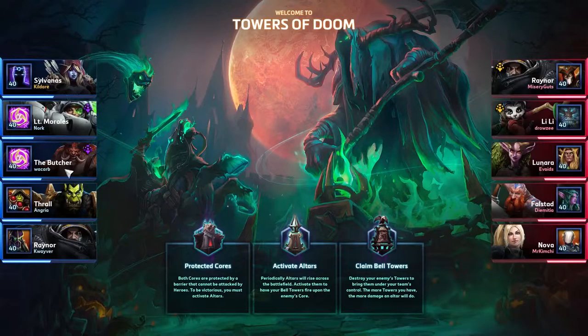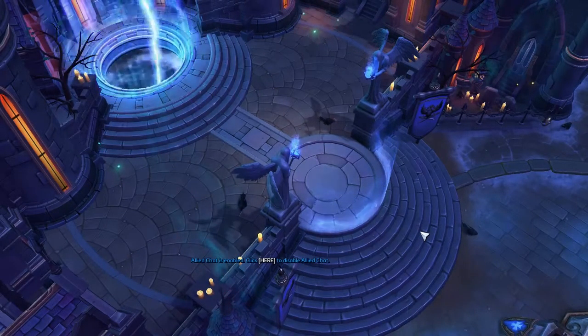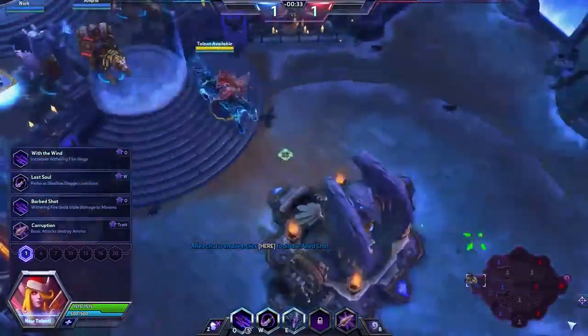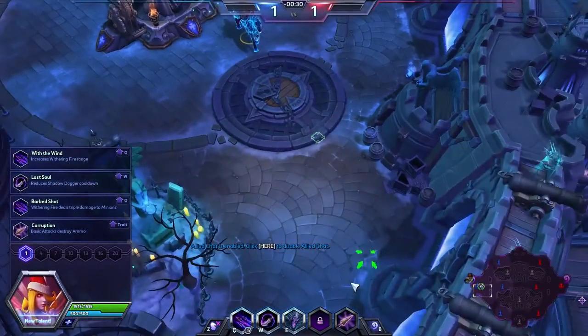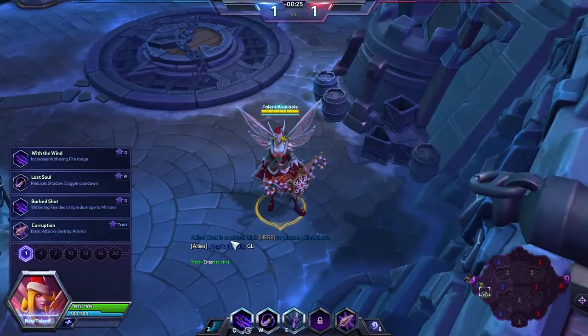Got a little bit of premade going here I think. Lieutenant Morales and the Butcher is a pretty brutal combo, actually, if they're both synergized. If they're not, then it's just a train wreck, but hopefully these guys are synergized. I'm playing as Sylvanas because of my specialist need, and also because I got her the brand new Christmas skin, which I think is a very, very good skin. I don't normally go out for skins unless I absolutely like them, but this one's just amazing.